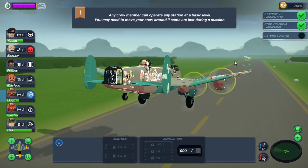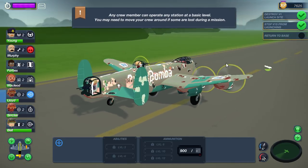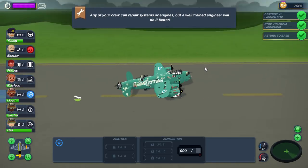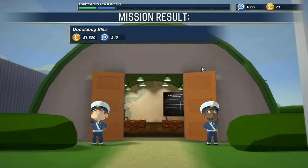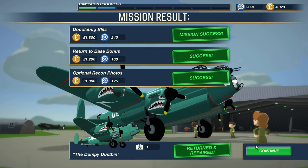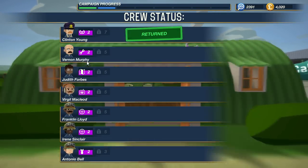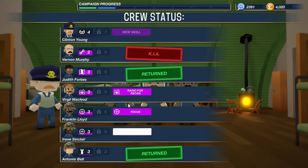Well, we made it back home with only Murphy dying. He did his best, guys — Murphy did his best. That was crazy. Mission result — pretty successful I'd say. 3,000 pounds, 4,000 pounds with one dead crew member. We will remember him. Poor Murphy, killed in action. Everyone leveled up but Murphy. Good job, Murphy.